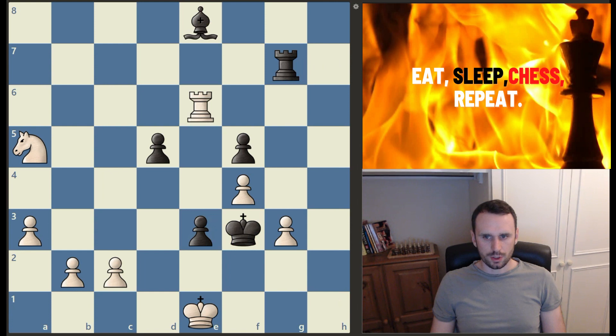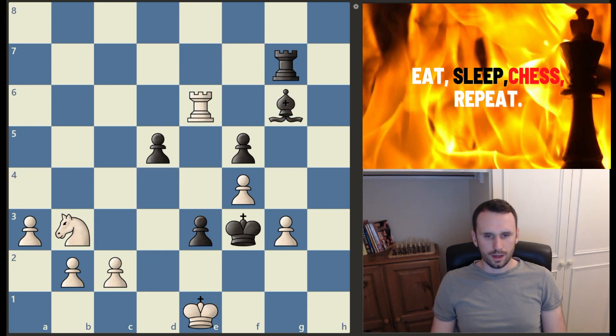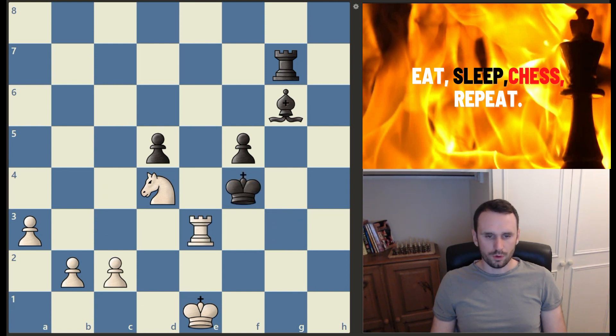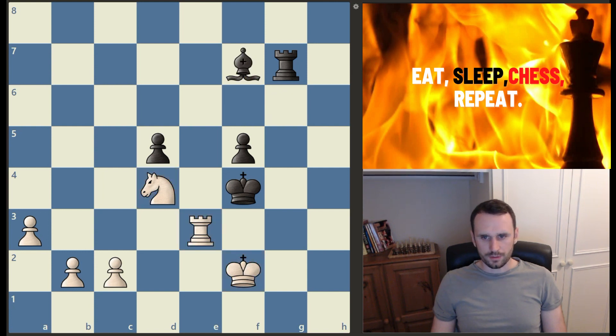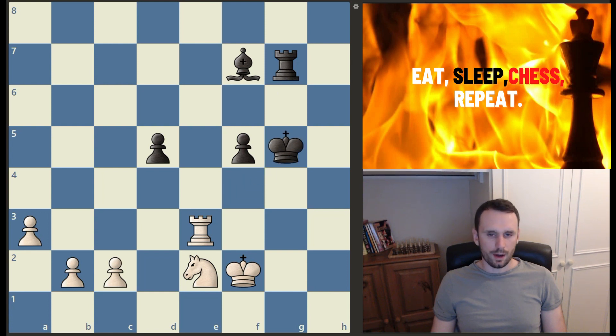So instead Firuzja plays knight to b3, bringing his piece back into the game on the powerful d4 square. We have bishop to g6, knight d4 check, king takes on g3, rook takes on e3, king takes the pawn on f4, and now king f2. After the smoke has cleared, although black has cleaned up some white pawns, the black pawns are now split and white has queenside pawns that are going to storm down the board. The black pawns are blockaded by three white pieces. Bishop comes back to f7, knight e2 check, king g5 — and now it's a very simple technical win for Firuzja. He just goes rook g3, king drops back, rooks are chopped off, and now king into e3.